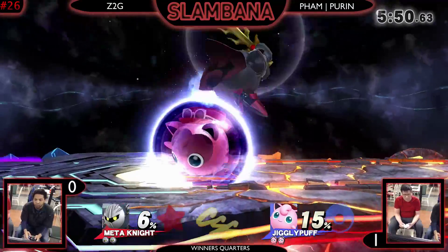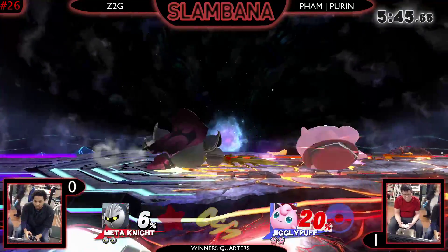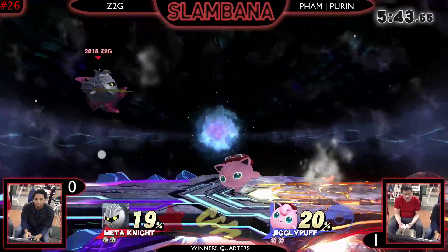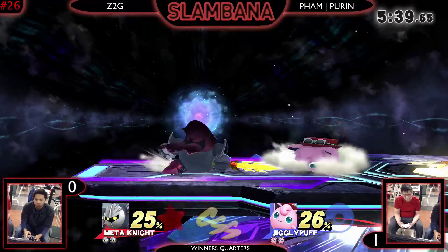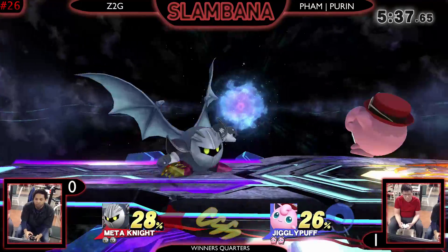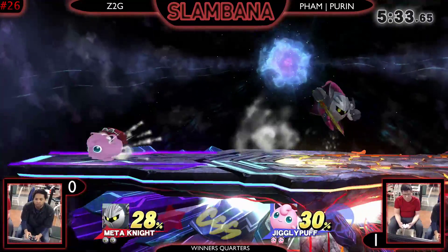Meta Knight likes to shield. I wouldn't say it's huge in this matchup; I don't know what he gets off down throw. But there's a Puff ball here — yeah, we got Meta Knight and discount Kirby.